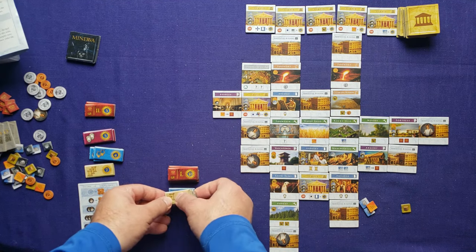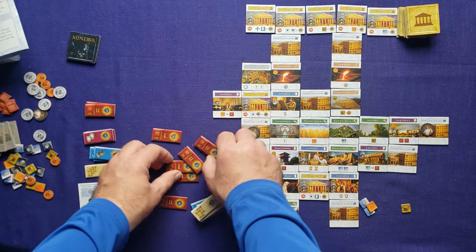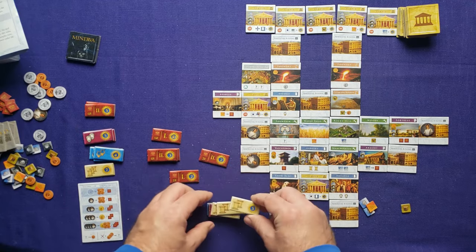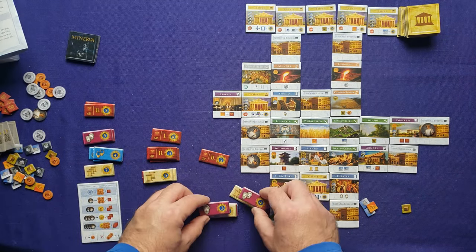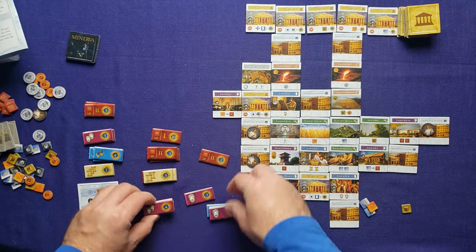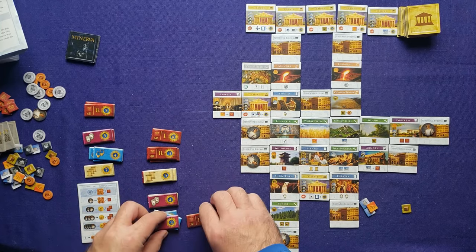I have six glory — I spend all six and gain the top round-six tile. Then we go straight to final scoring. I group the glory and culture tiles in piles of ten points. Unfortunately there's no score pad with this game. So far I've got 30 points... 40 points... 52 points just off all those tiles.